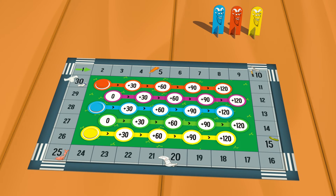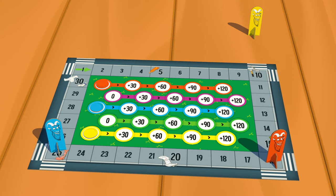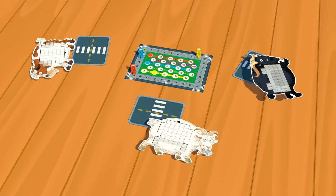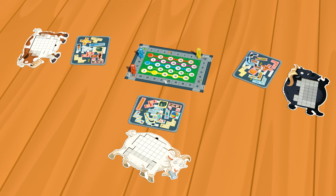Once points are tallied, move the goat tracker the same number of spaces around the board. Once you score more than 30 points, move the lap tracker up a spot and keep rounding the board. At the end of a round, pass the goat board to the left, refill the street trays with 10 food pieces each, and start another round. At the end of three rounds, the player with the most points wins.